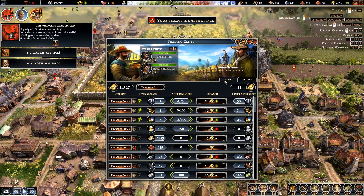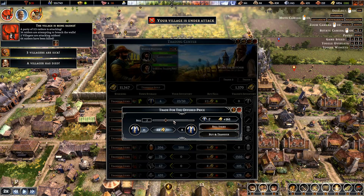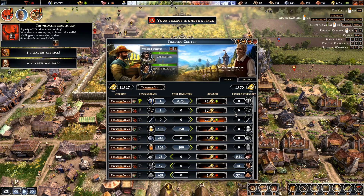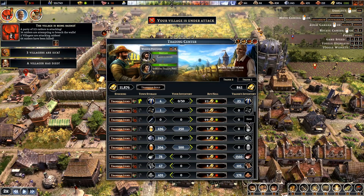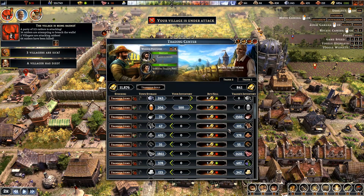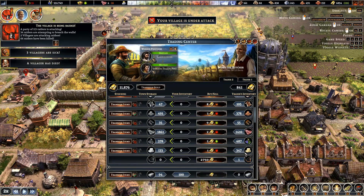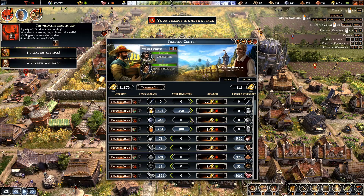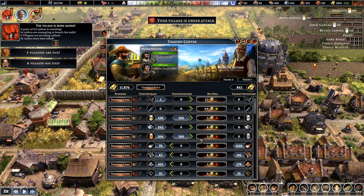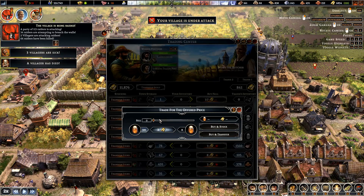Trader one — we've taken all his money. Trader two — you can have them, you can have them. We've got a lot left. Anything we want? Not really. You can have the honey — that will take all his money. Actually I'll split it, and then the beer — 124. He can go back.